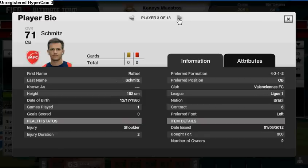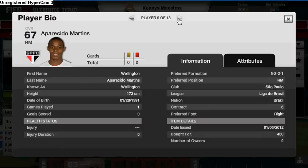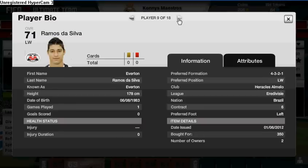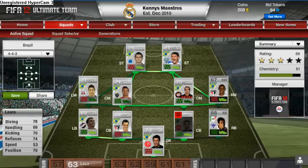Let's count how much it costs: 450, one was in a pack so 750, that's 1,150, 1,550, 2,000, 2,400, 2,750, 3,100, 3,350, 3,700. So there you go — 3.7K and you've got a 69-rated Brazil team. Thanks for watching guys.